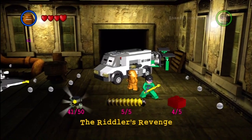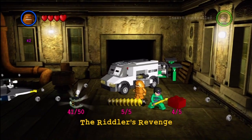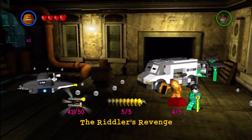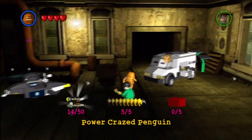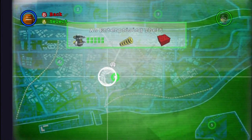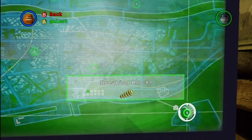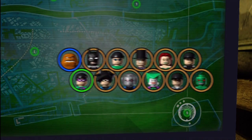Alrighty, what is going on everybody? My name is Blitzman, and welcome back to another episode of LEGO Batman 100% Walkthrough, aka the Minikit and Red Power Brick Guide. Today is a special episode because we get to finish off the Riddler's Revenge set of missions, moving on to the last and final mission. After that, we'll move on to Power Crazed Penguin on the next episode. Let's dive into the Two-Face truck. Last time we did Enterprising Theft, so check out the previous episodes if you need help with any of those. Now we move on to the next one, titled Breaking Blocks.